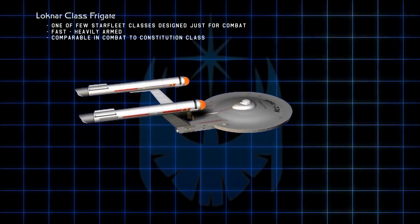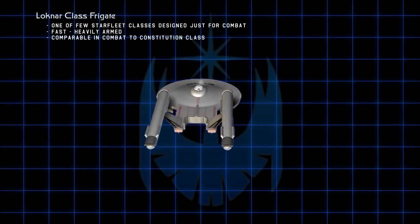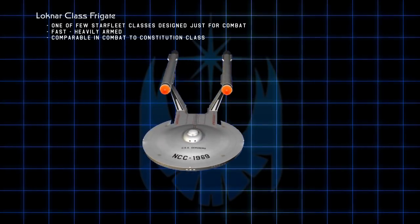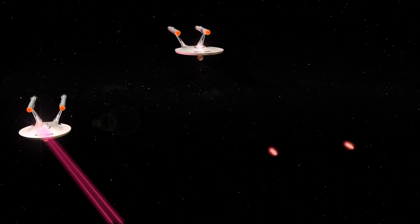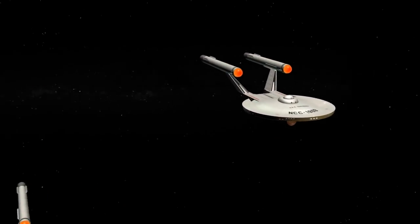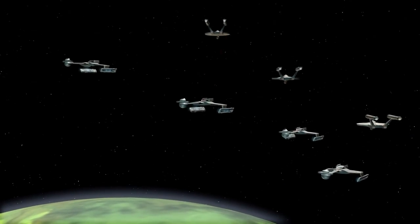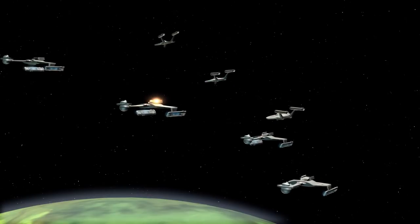This ramped-up production led to the first use of Starfleet's new Loch Nahr-class frigates, a streamlined fighting ship with combat abilities that rivaled even a Constitution-class ship. The Nostveig engagement using Loch Nahrs ended in a great victory, and Starfleet was able to capture several Klingon ships. This marked the first major strategic defeat of the Klingons.